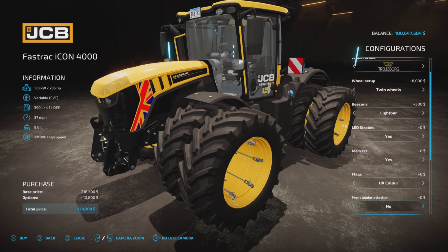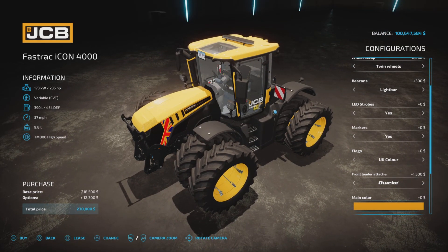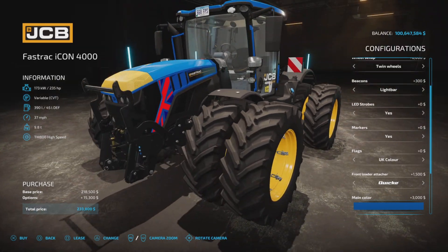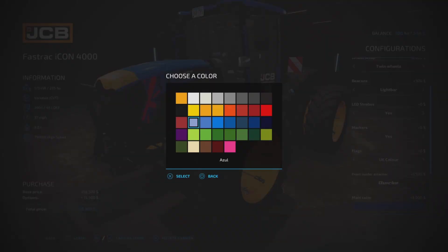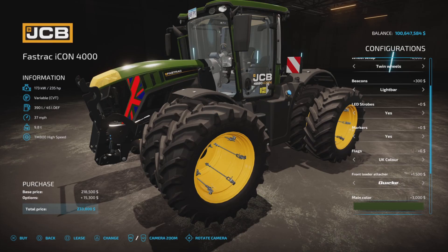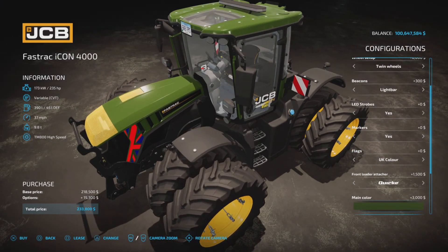For front loader, you have a choice of Quicke or Hauer. Then we get into color choices — we can make it bright blue, and as you can see the background of the flag changes too. You can also make it yellow or green, which changes the look of the flag as well.